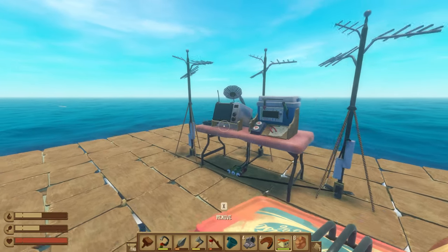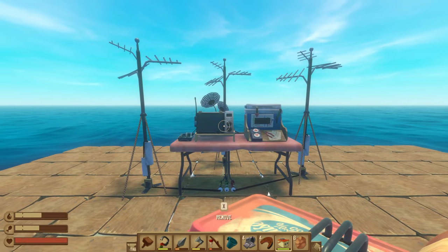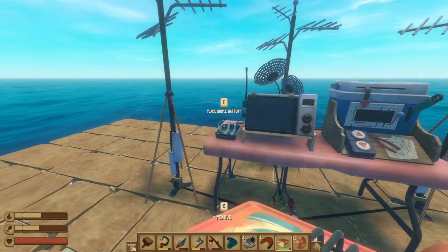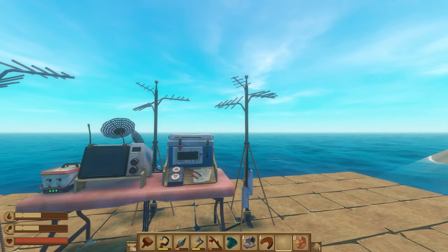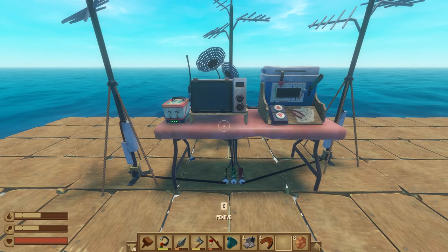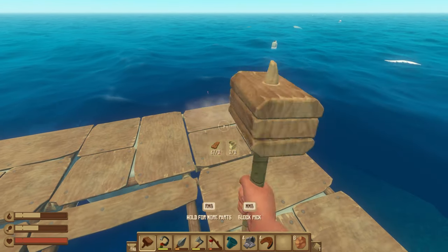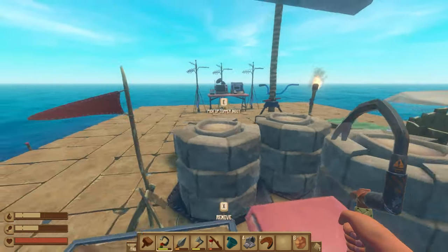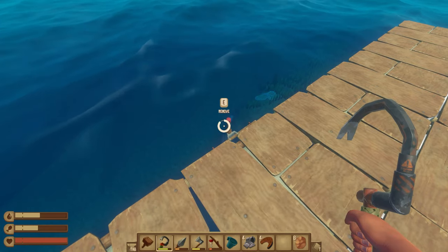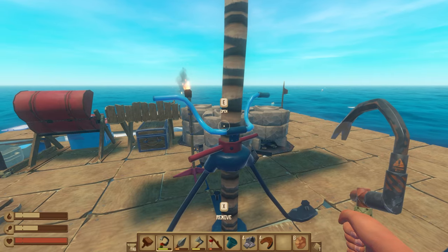Hello everyone and welcome back to Raft. Last time our big accomplishment was creating our receiver station with three antennas that connect up to it. Sadly it doesn't work yet - we need to put it up to a higher altitude. The shark's been nibbling on our raft, which means we need to make it taller. We also explored an island last time, so let's get back underway.